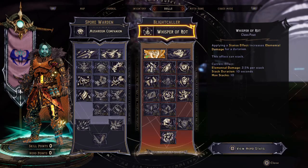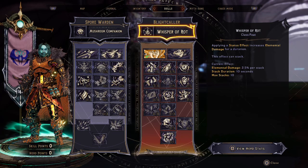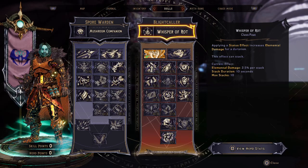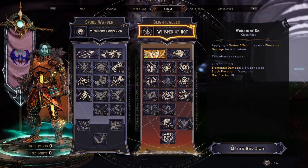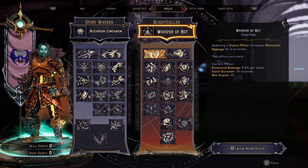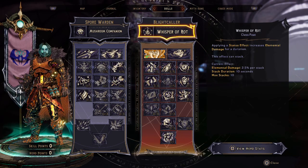Let's get into the skills of the Blight Caller Spore Warden build. This is a Blight Caller Focused build, so I'm going to start on the Blight Caller side. Having that class equipped gives the Fate Maker Whisper of Rot — applying a status effect increases elemental damage for a duration — and that's going to play nicely with the build.